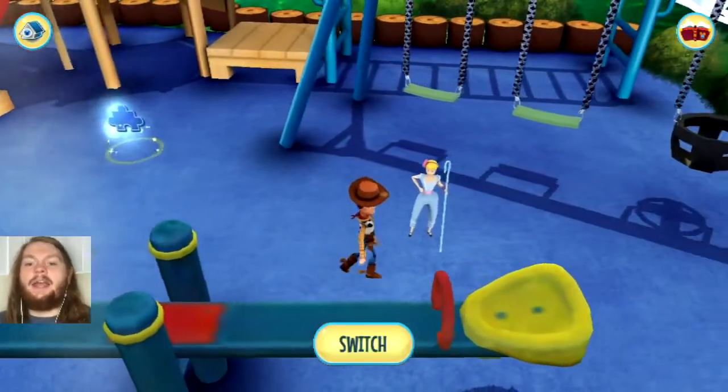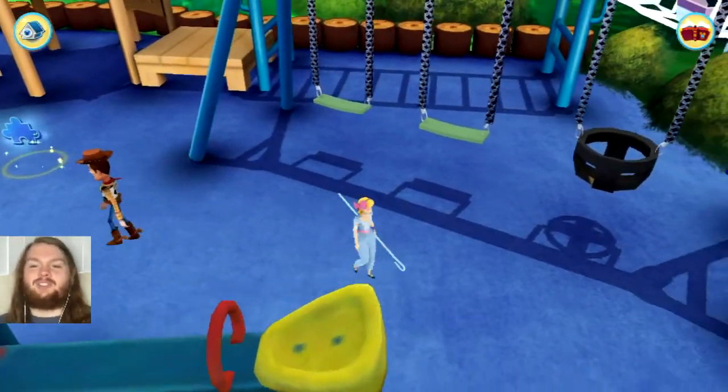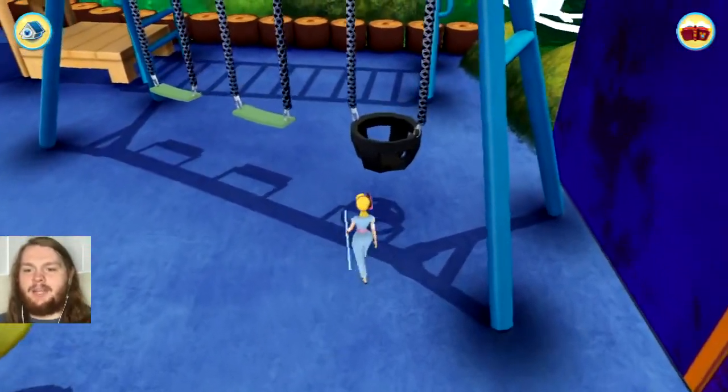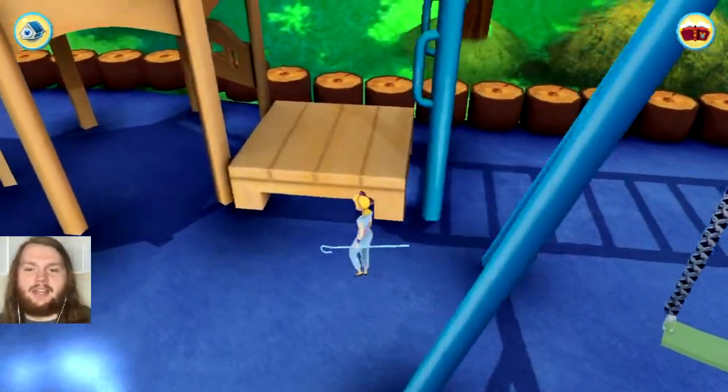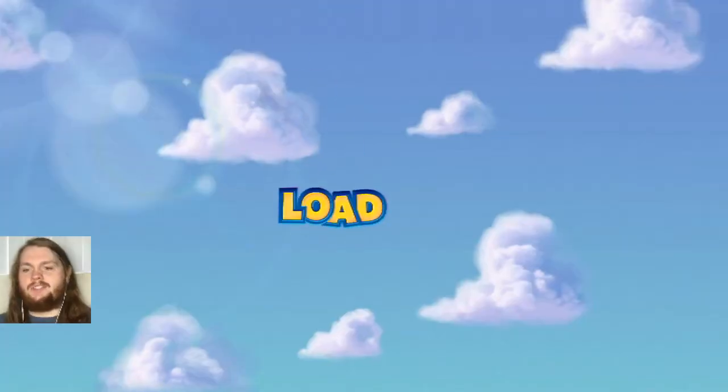Still checking out the playground here — we have a teeter-totter toy. And Bo Peep, who you can switch to and then play as her. So that is amazing. I was looking at some of the swings here and seeing if you could interact with any of those, which you can't, but still they look so awesome.